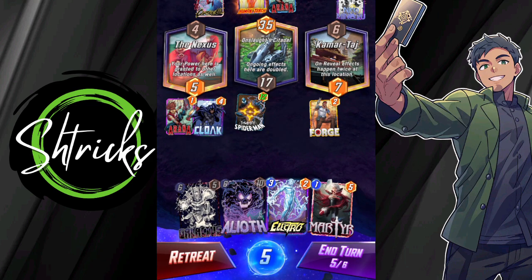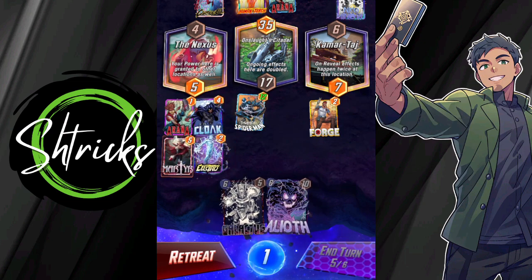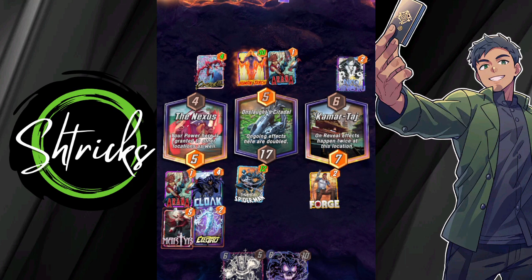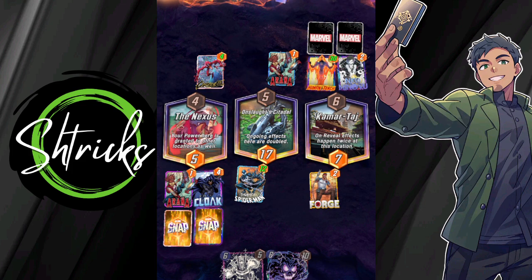Turn 5. This is gonna be very scary to do, but I need priority. Gonna throw those down onto Nexus — get as much power lined up as possible. Now he can move things twice. I'm hoping that he goes to the right first with Human Torch, and then to the left on Nexus to try and get Pyro. Yes! Yes! Yes!